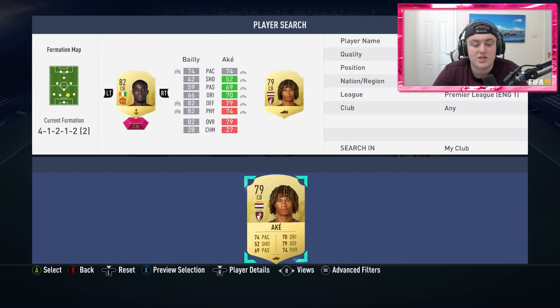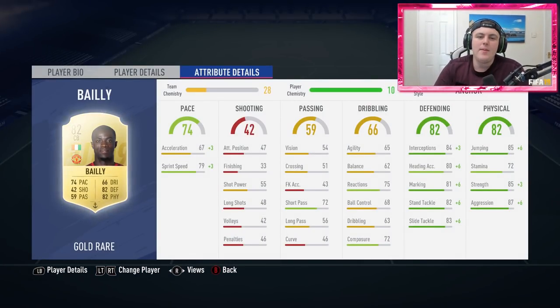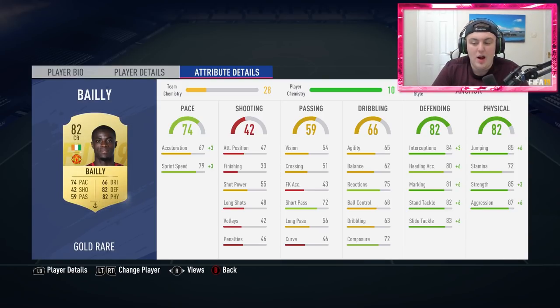You want someone with a lot of stamina, good jumping stats, good strength stats, and decent aggression stats. For about 2,500 coins he's a really good defender. Over at right center back we have got Eric Bailly — one of my favorite players in this game. He's got 72 stamina which is a bit disappointing, however 85 jumping, 85 strength, and 87 aggression are very decent. I'd recommend getting a decent center back on the bench to replace him around the 60th or 70th minute.